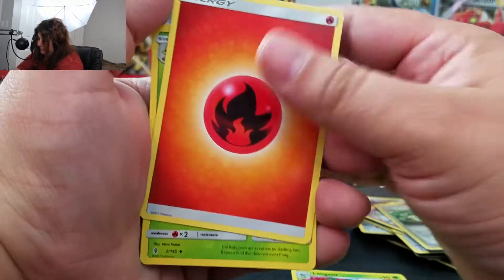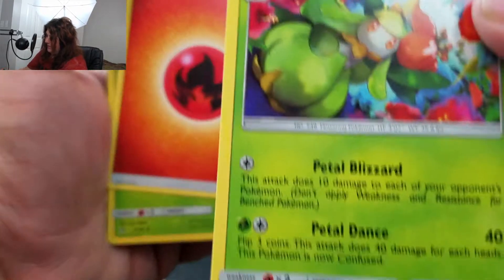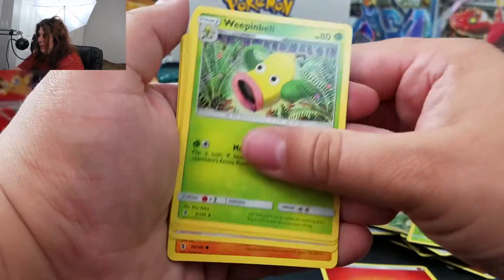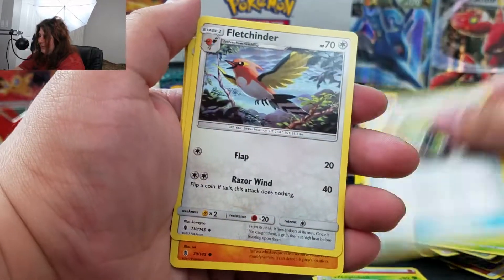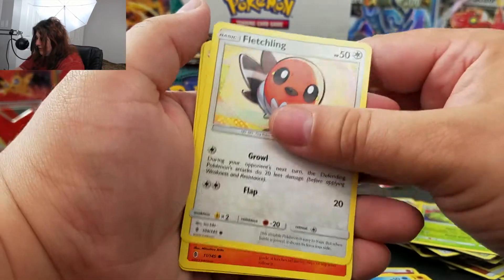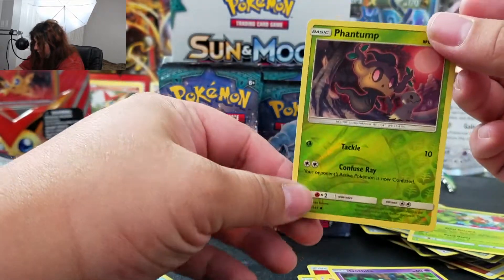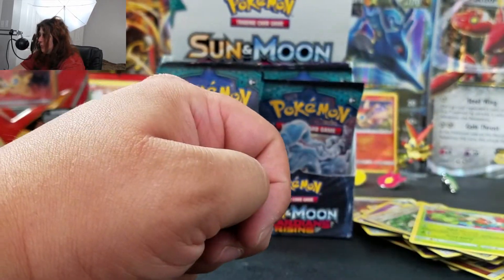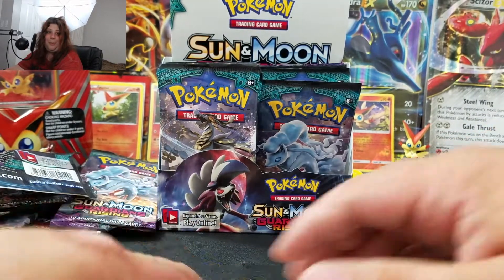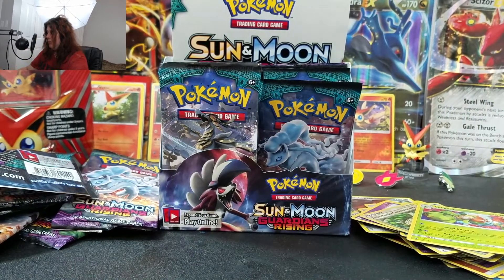Pack nine! I know last time with Roaring Skies I got the secret rare in the first set of pulls. We kind of got the good stuff early, but then again I got the Shaymin in the last one, so that was pretty exciting. Lilligant — that's my rare. Weepinbell, Multi Switch, Full Heal, Barboach, Carvanha, Fletchling, Litwick, Gothita. And our reverse is a Phantump... which is actually just an uncommon card. You know the symbols — you went to kindergarten.